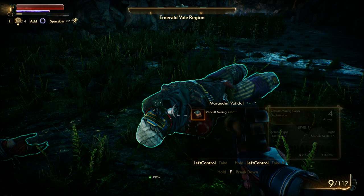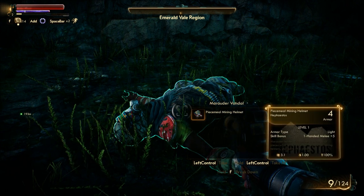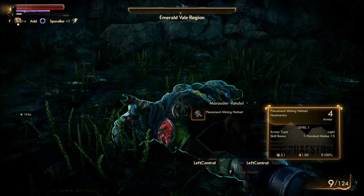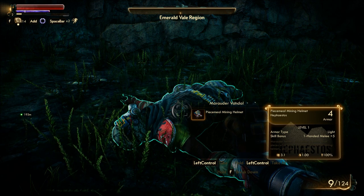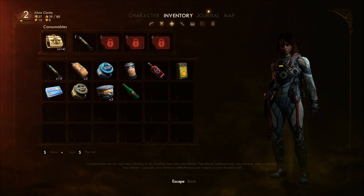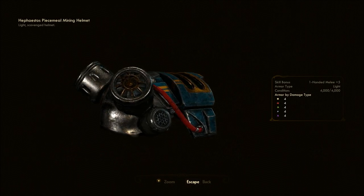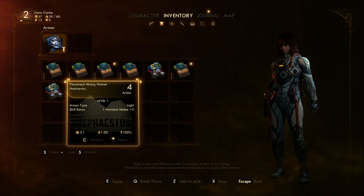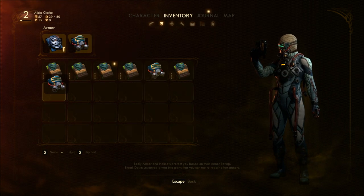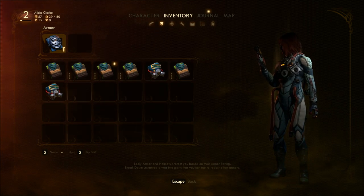Piecemeal mining helmet. Marauder helmet — this helmet is made up of pieces of at least four other Hephaestus mining helmets plus parts of a mummy. What? Light scavenged helmet. My armor — that doesn't change.